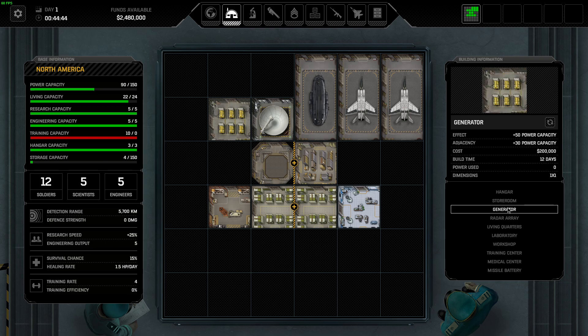Now there are a few rooms you don't have. You have three hangars, a storeroom, a generator, a radar array, two living quarters, a lab, and a workshop. The three you don't have are a training center, medical center, and missile battery.